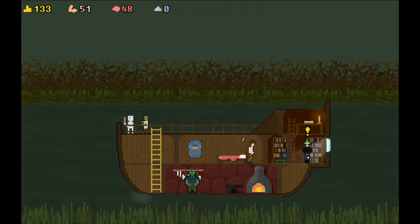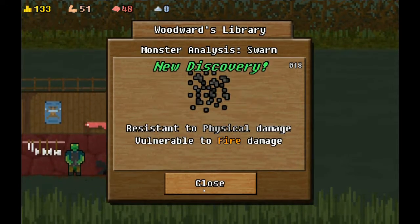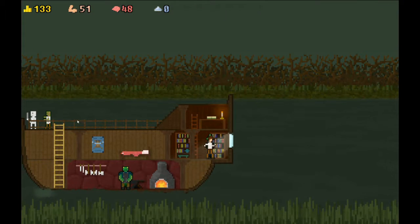New discovery - extra fast, resistant to physical damage, vulnerable to fire damage. So the swarm - we want to use magic on it. Fair enough, duly noted.